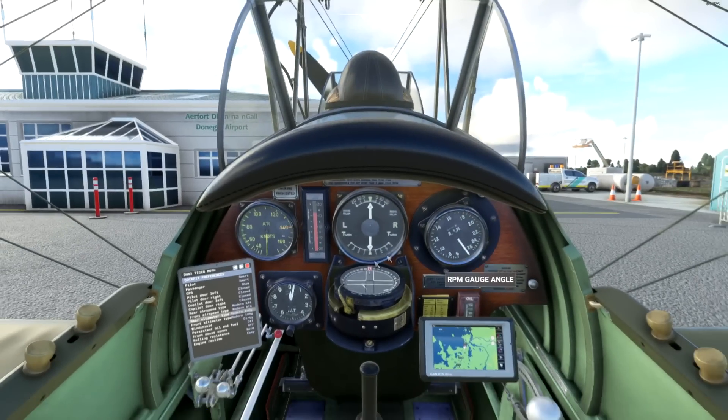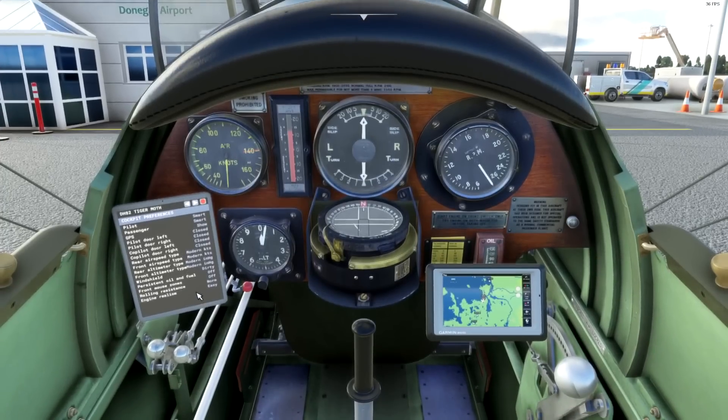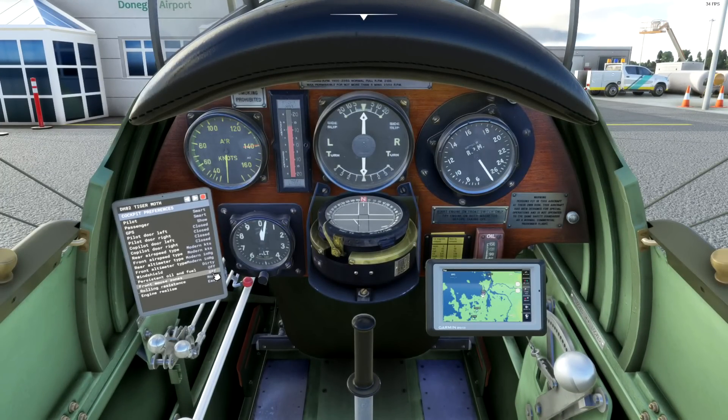We can change the front and rear altimeter type to modern or retro. Rear airspeed options include vintage knots, vintage miles per hour, and modern knots — really useful options. We can change our windshields from clean to dirty — we'll leave it dirty for the day. Persistent oil and fuel can be turned on. Mouse zones for the front cockpit, rolling resistance on the ground, and engine realism are all adjustable — we'll leave engine realism normal.